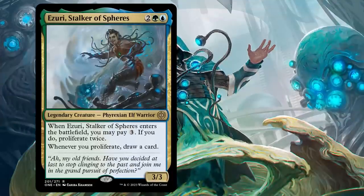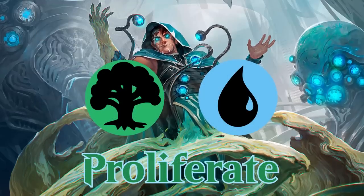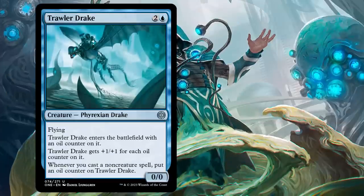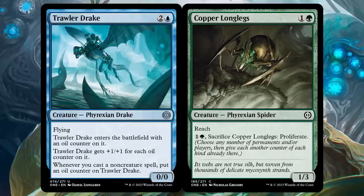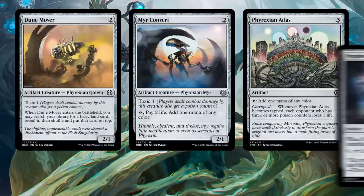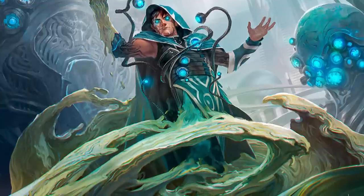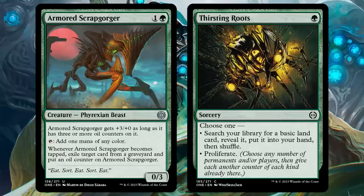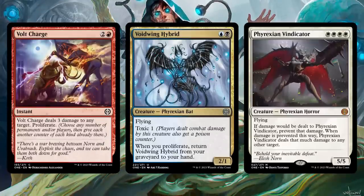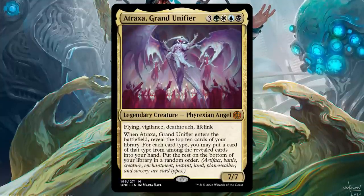Between Azuri, Stalker of Spheres, and Tainted Observer, it's clear that blue-black is not the only proliferate theme in this set. Green-blue features all the same goodies: spells with proliferate tacked on, toxic creatures, oily creatures. It's pretty simple — find cards with counters and cards with proliferate and stick them together. Where this deck differs is in its ability to fix mana. Between Dune Mover, Mere Convert, Phyrexian Atlas, Prophetic Prism, and Terramorphic Expanse, any deck can splash without too much trouble. But green-blue gets access to Armored Scrapgorger and Thirsting Roots, which are right at home in a proliferate strategy. This allows you to run Volt Charge, Voidwing Hybrid, or even a third main color without having to go out of your way. This is where you want to be when you keep getting passed bomb after bomb.